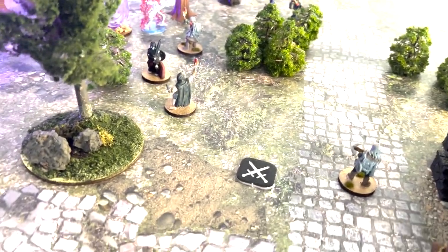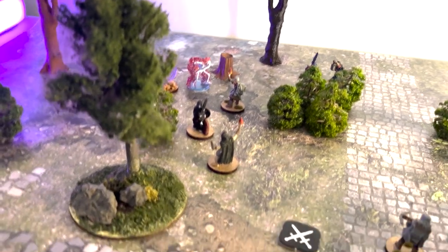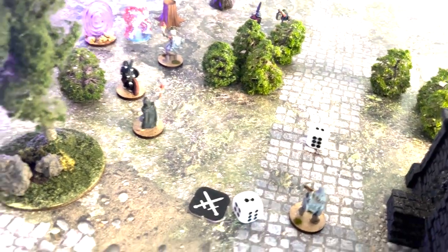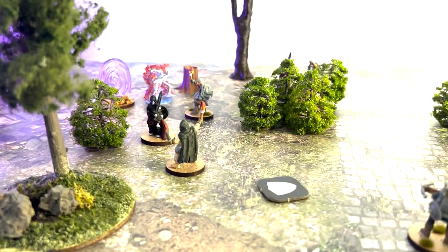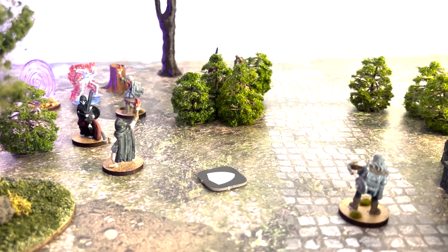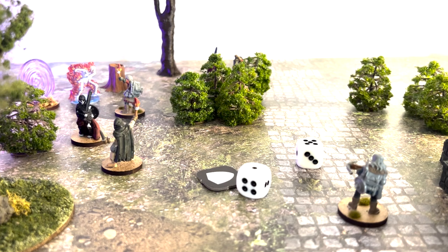Let's activate the flaming skeleton — he hasn't done much this turn or this game. He has a quality of four, rolling two dice — double fail. They did not need that. So the initiative flips back over to the militia, and we start with the crossbowman here. He rolls two — quality three, one success, one fail.